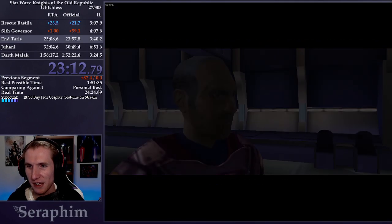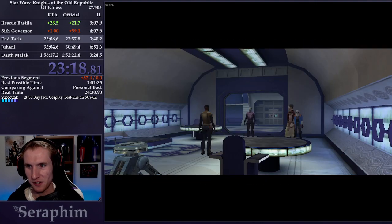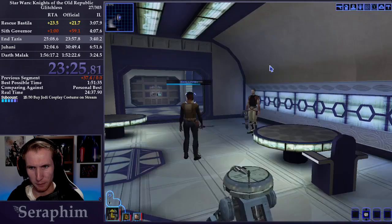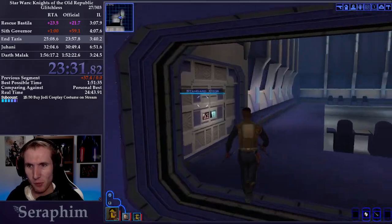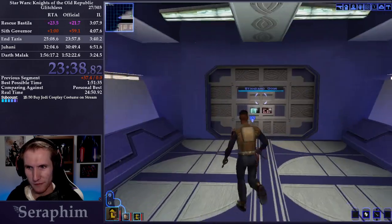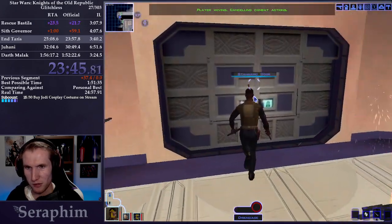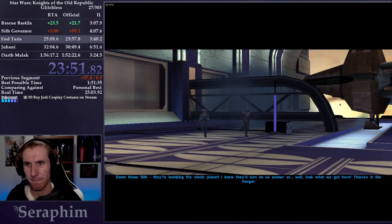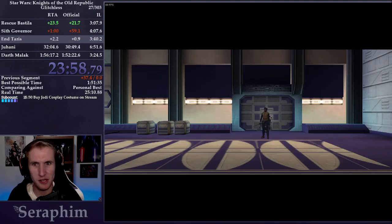We are here posing as a lackey saying we'll work for Davik's crime syndicate, but Canderous is like, nah, we'll just hijack the ship and leave. T3 will sometimes get caught on Canderous on the way out of the room, so I find it's more consistent to move T3 forward first. We use T3 to open all the hangar bay doors at the computer terminal, so instead of having to go through the whole base we can just get out right away. The planet's being destroyed — uh oh, they caught us.